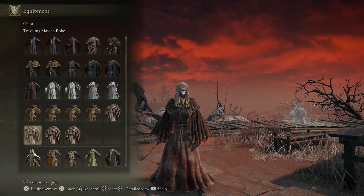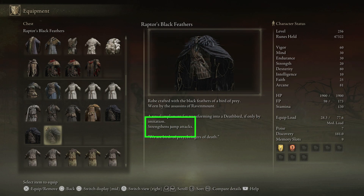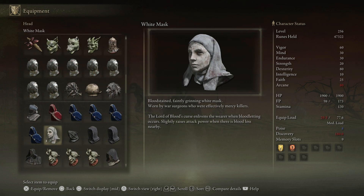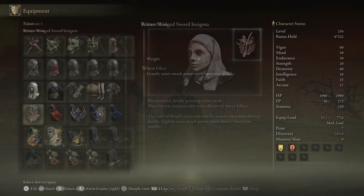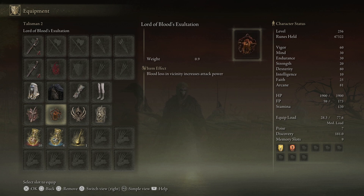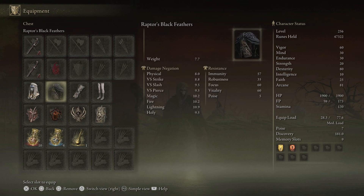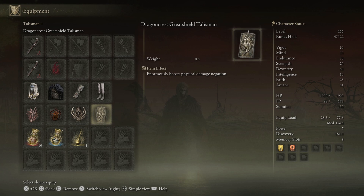If you want extra damage for your jump attacks, I highly recommend equipping the Raptor's Black Feathers — this chest piece increases the strength of your jump attacks. You could also use the White Mask, which slightly raises attack power when there's blood loss nearby. For talismans we are using the Rotten Wing Sword Insignia, which greatly raises attack power with successive attacks; the Lord of Blood's Exaltation, which increases attack power when blood loss occurs in the vicinity; the Claw Talisman, which enhances jump attacks and stacks with Raptor's Black Feathers; and the Dragoncrest Greatshield Talisman, which enormously boosts our physical damage negation for more survivability.